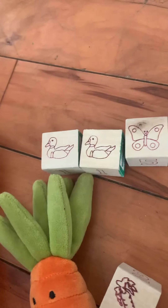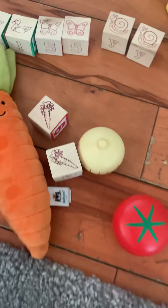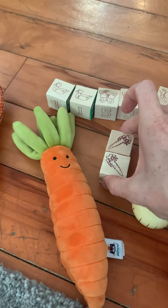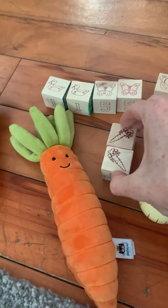There are also butterflies and ducks — sometimes we have ducks in our dugout. Then I did the carrot blocks. I put those in because we're growing a garden and we're growing carrots.